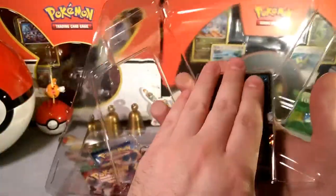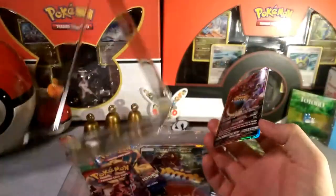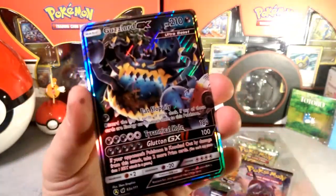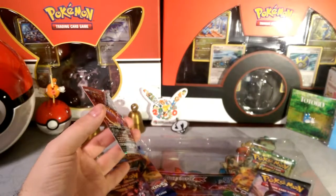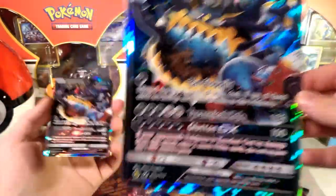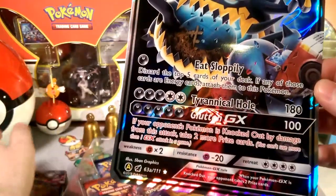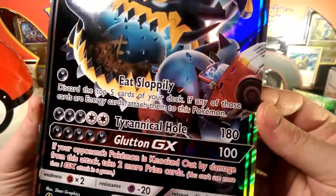Here's the Guzzy right here — you slide out the bottom. There he is, eating sloppily. This is an alternate alt art — 63a of 111. We can read the big one a little better; this one's a playable one.